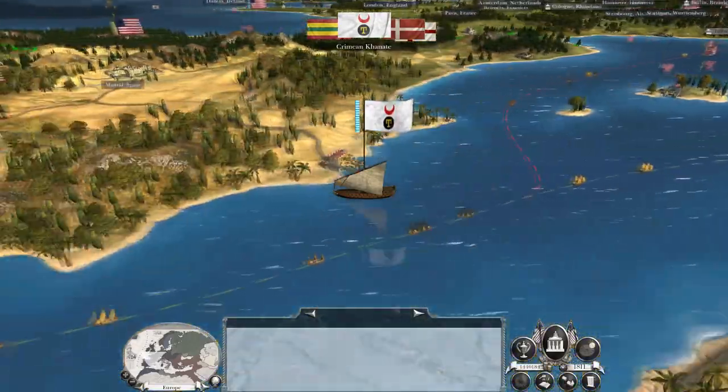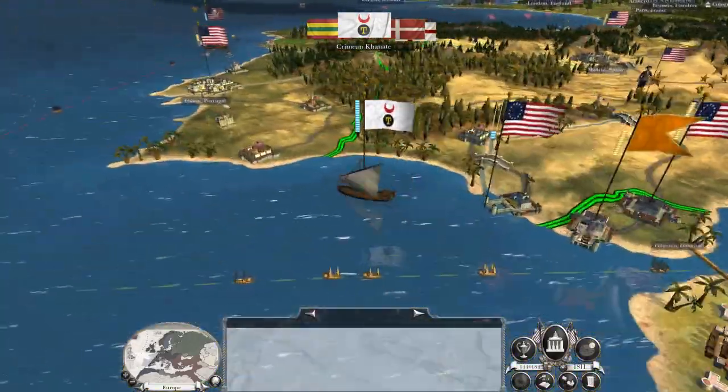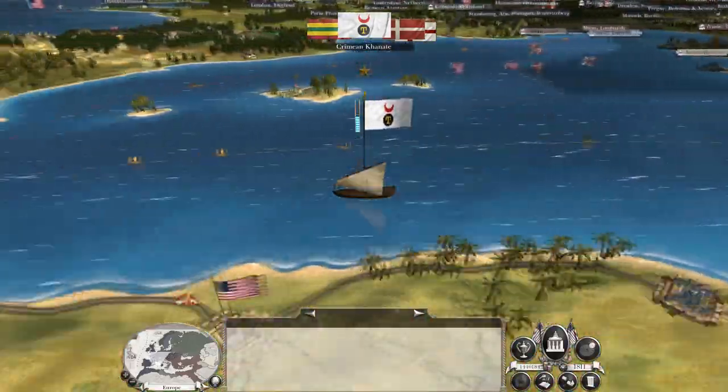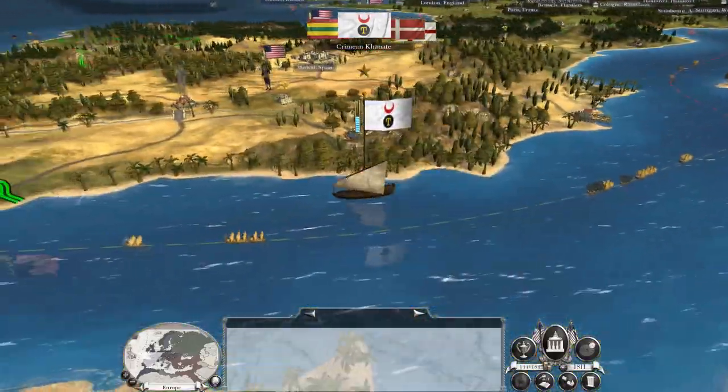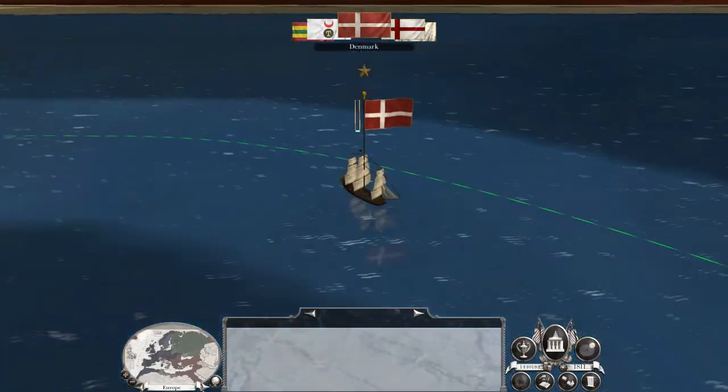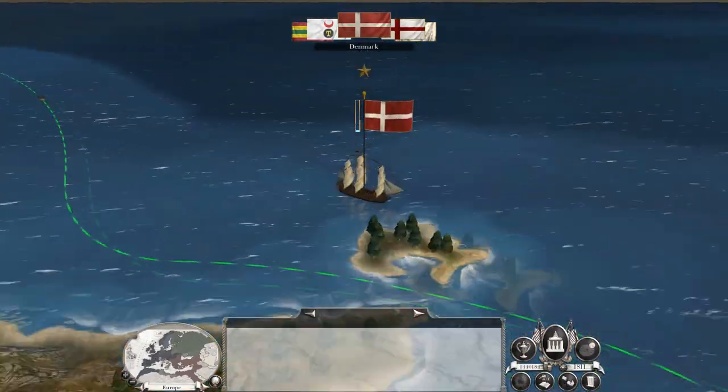In one turn I could knock the Barber Estates out of the game, which might be a shout because that's how I can make that stack disappear. Attack Tunis — whatever the city is named — capture them both, knock them out of the game. That might be the cleanest way to do it.